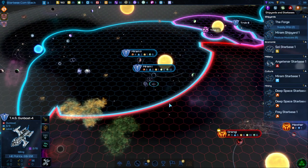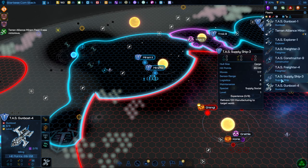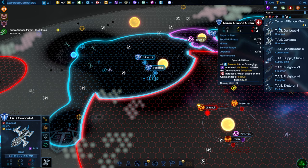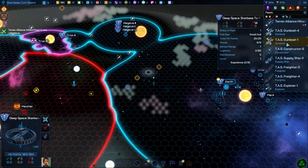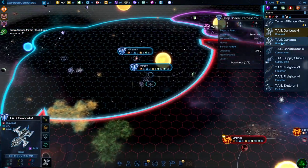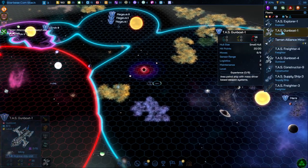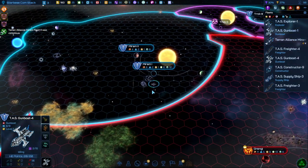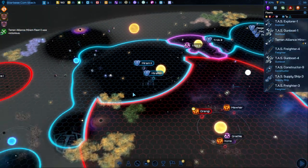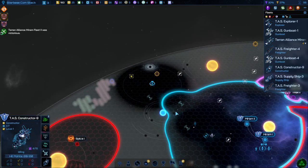We probably still do need a bit more military. We've got a gunboat over there. What I'm going to do is I'm going to group these two gunboats together into a fleet — just stay there and wait for the reinforcements. We have one supply ship being built. We're going to spam out module production.